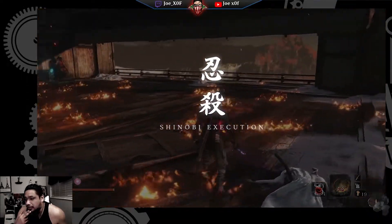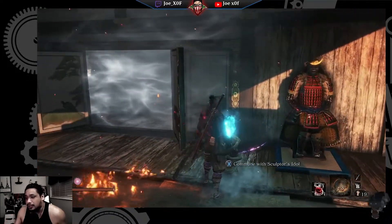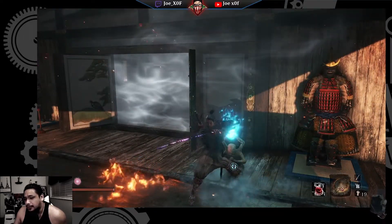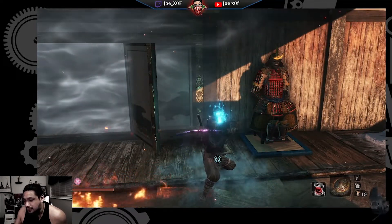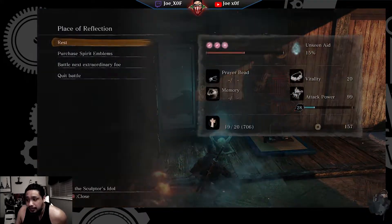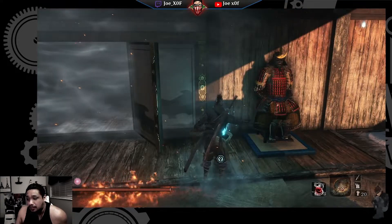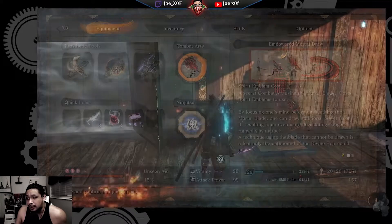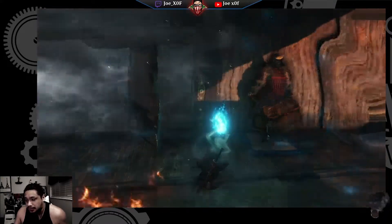I'm kind of curious as to how that even triggered. I've been looking through a lot of YouTube videos and Reddit to see if anybody's ever come across this glitch. I don't know how I triggered it, but if somebody knows what's going on, this could potentially help other speedrunners run the game a lot faster if they come across Isshin Ashina and are able to trigger it every time. It's a pretty interesting thing that I came across.